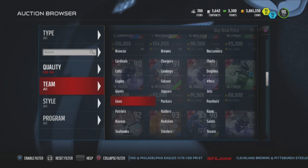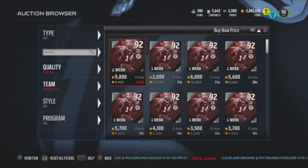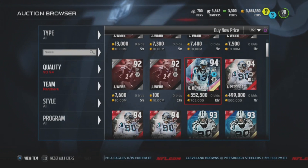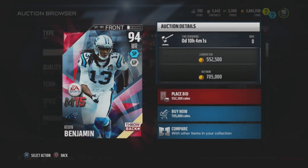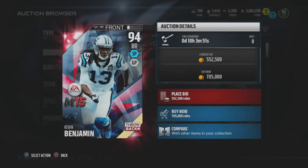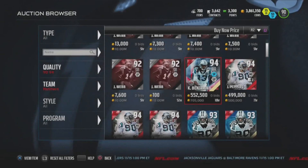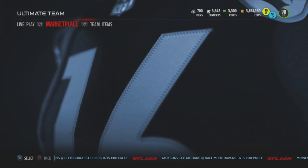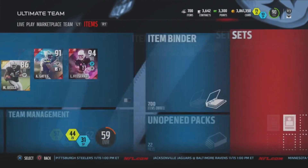Let's check the Panthers — there's Kelvin Benjamin, last year's midseason award winner as a throwback. Look at that card: 88 speed, 97 spec catch, 97 catching — a heck of a card. Beautiful artwork from Pixel Pusher. We've taken a look at throwbacks and flashbacks and done an overview of what Road to the Playoffs means this year — and now we're going to open some packs.